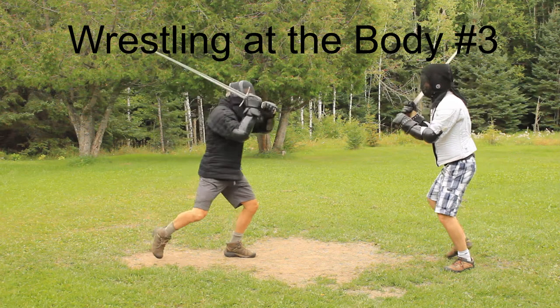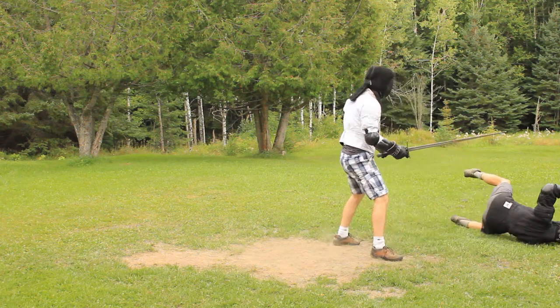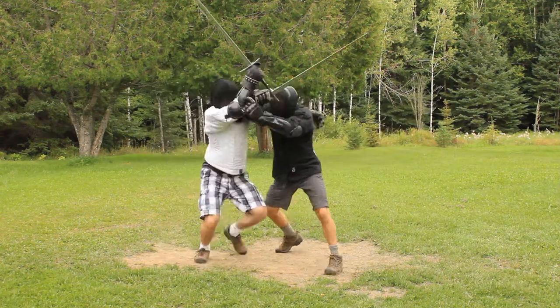When he runs in at you on your right side with his arms high and you do as well, then hold your sword in your right hand with your pommel upwards and push his arms and his sword from you with the hilt. Spring with your left foot in front of his feet and send your left hand well behind and around his body, clasping him to your left hip and throw him before you.